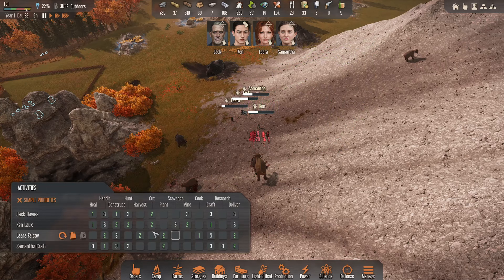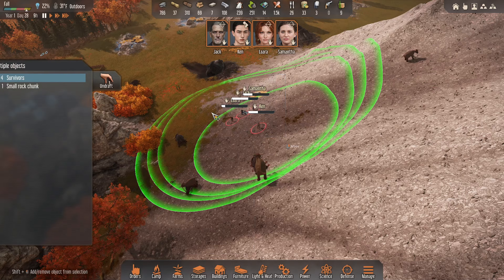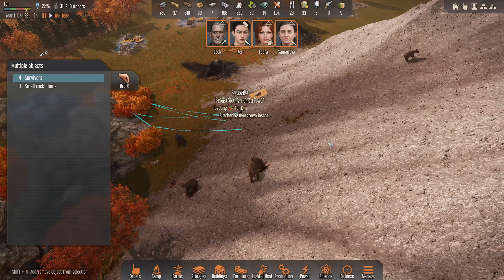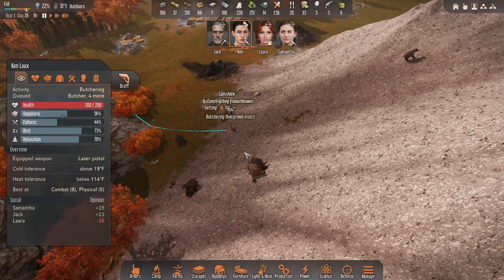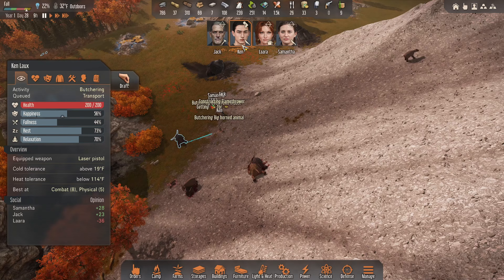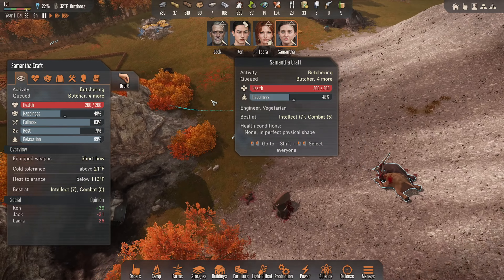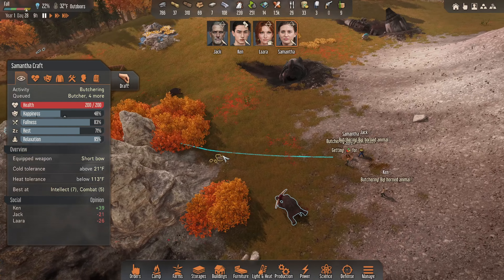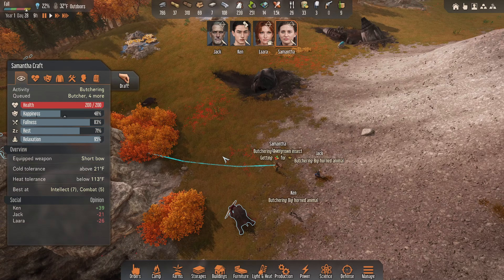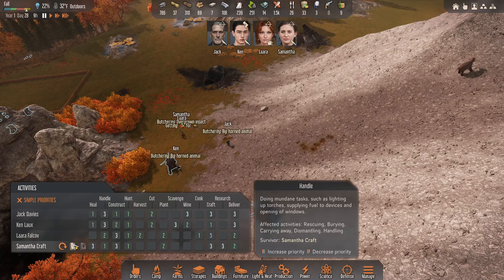We're going to set hunting to number one on everybody's task list. Let's get this done. Butchering overgrown insect — no. Constructing flamethrower — okay. Butcher big horned animal — Jack, butcher those two. And Samantha, butchering. Laura really does need to get to cooking — let's get her off of butchering.